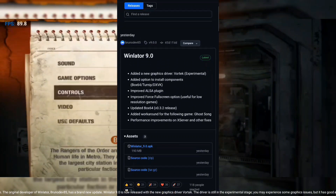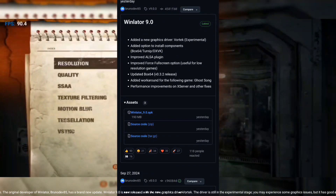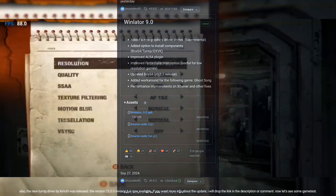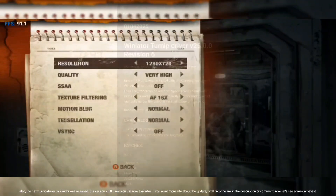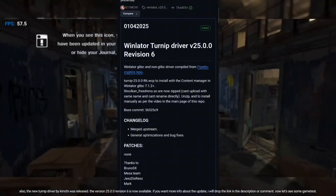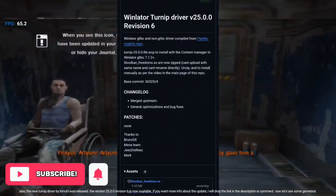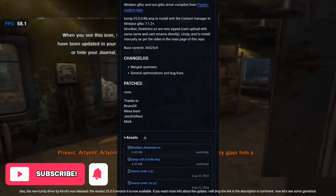The driver is still in the experimental stage. You may experience some graphics issues, but it has good and smooth performance. Also, the new Turnip driver by Kimchi was released — version 25.0.0 revision 6 is now available. If you want more info about the update, I will drop the link in the description or comment. Now let's see some game test.